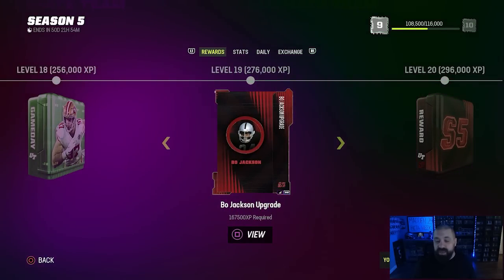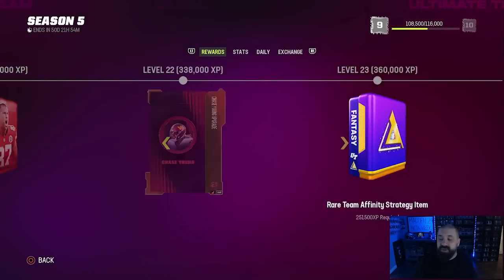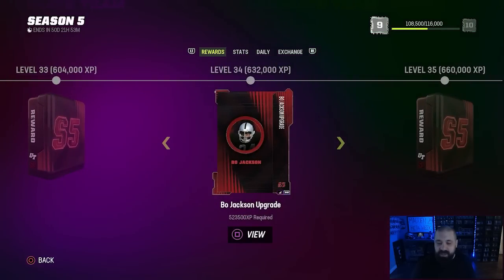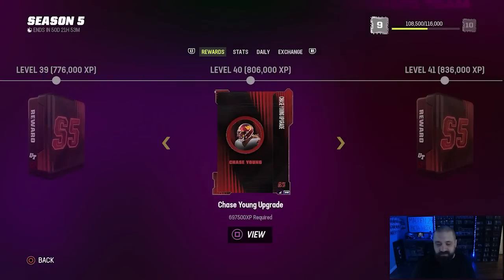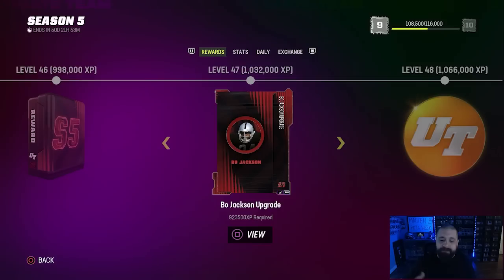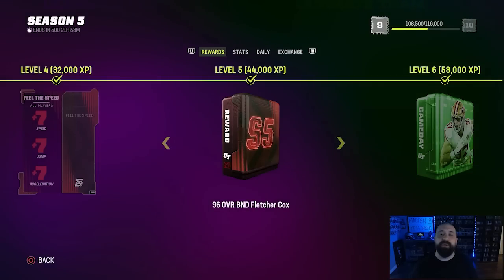For Bo Jackson — he starts at 95 overall. As you scroll through the field pass rewards you'll earn Bo Jackson tokens: you get one at level 19, which starts to upgrade him from that 95, and eventually you'll get them all the way up to 99 overall. I believe the final token is at level 47 — once you get to that level you'll have the 99 overall Bo Jackson.